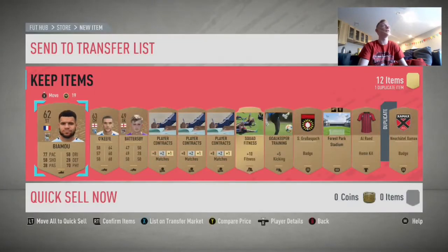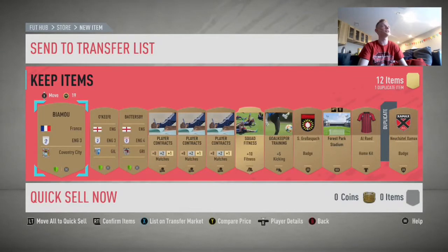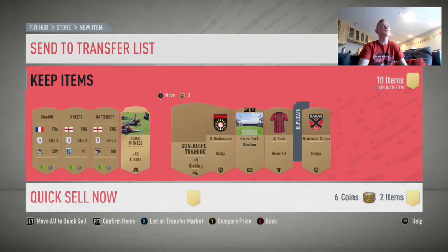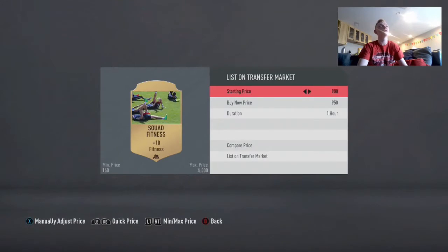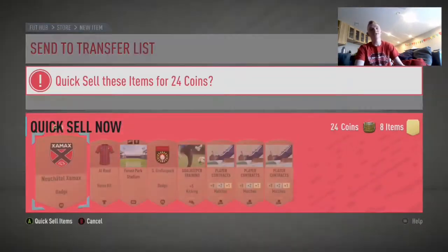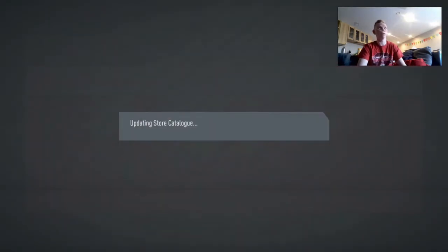So this is our pack. We're going to flick the right stick to check the leagues. We don't have any of those leagues we talked about. So basically everything that you just saw — kits, anything like that — discard. Squad Fitnesses I always list up for 950 coins. Then send all the players you're not using into your club and just leave them there.